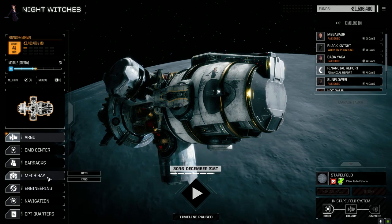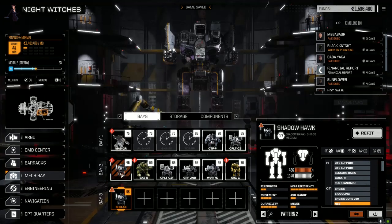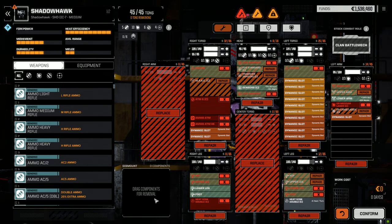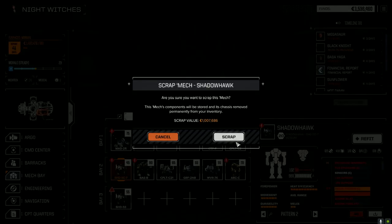48,000 for repairs - not bad, that's pretty good. Let's see what the Shadowhawk 2C is - I don't think we want it, probably just end up scrapping it. It's only 45 tons. Let me have a quick look - yeah, he's pretty trashed. We can strip the enhanced imaging, ER large, mask, double heat sinks. Let's just trash it - we'll get a million for that, yeah baby. Those things will go into our storage anyway.